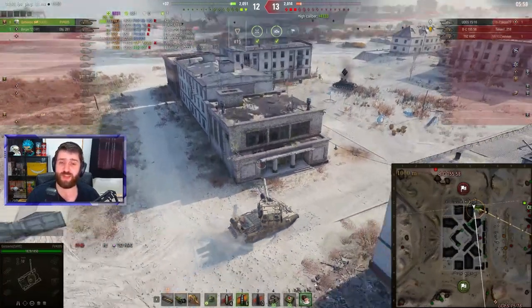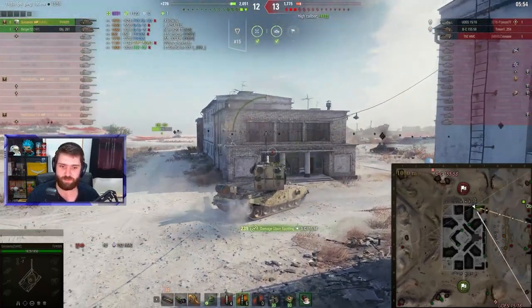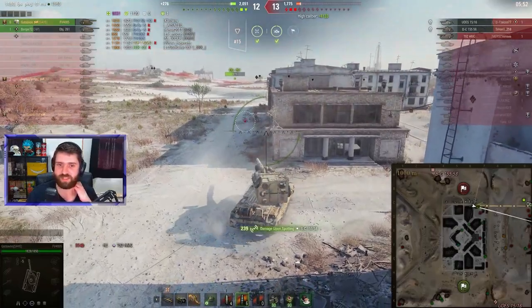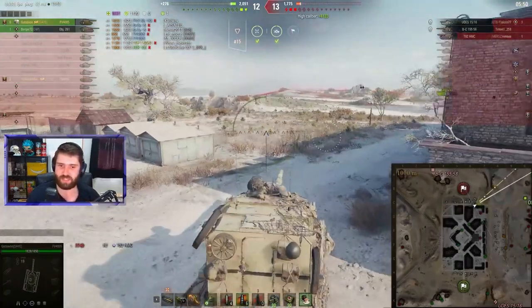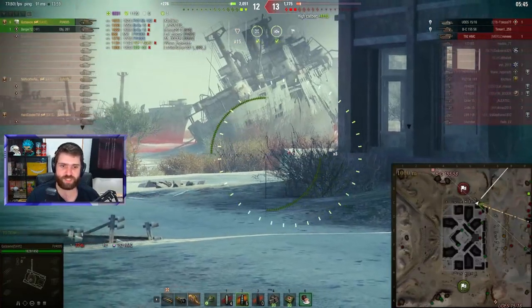1,750 alpha can easily roll 1,850. I actually had a roll of 2,000 once, which is just ridiculous — crazy stuff. But that's what this vehicle does: a lot of damage in one shell, and then you run.